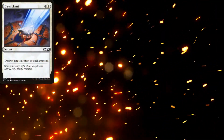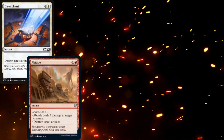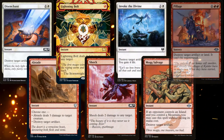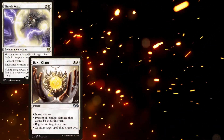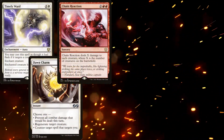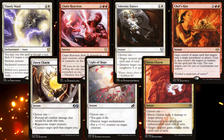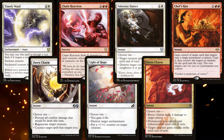For spot removal, we have Disenchant, Abrade, Lightning Bolt, Shock, Invoke the Divine, Mog Salvage, and Pillage. To help protect our stuff, we're running Timely Ward and Dawn Charm. Chain Reaction serves as our final board wipe, while Light of Hope, Valorous Stance, Boros Charm, and Chef's Kiss are all flexible answers in a variety of situations.